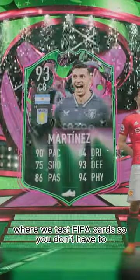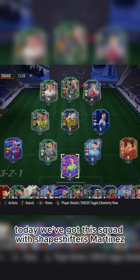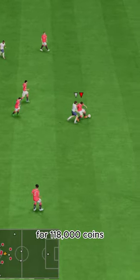Welcome to Baller or Bust, where we test FIFA cards so you don't have to. Today we've got this squad with Shapeshifters Martinez. We acquired the guy who saved Messi's career via SBC for 118,000 coins.